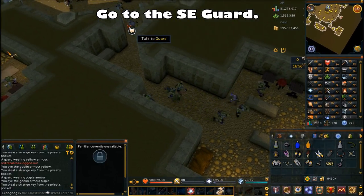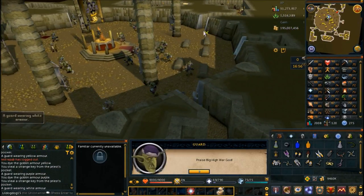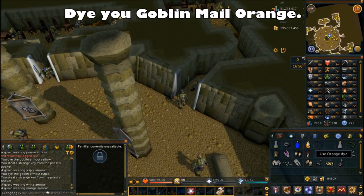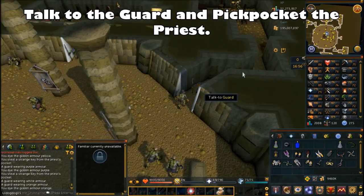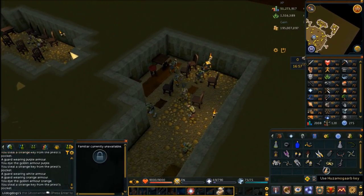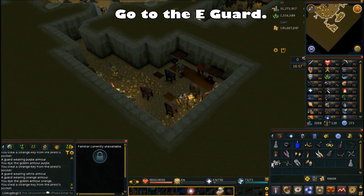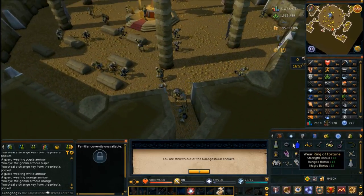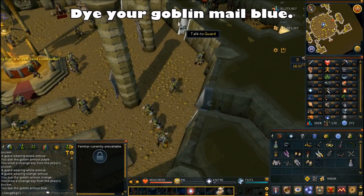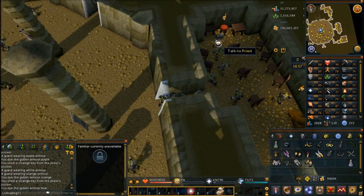Go to the southeastern guard in the temple and dye your goblin mail orange. Put it on, talk to the guard, and pickpocket the priest once again. You can actually just unequip your goblin mail to get kicked out of these quadrants, which is really convenient. Unequip it, use your blue dye on your orange goblin mail, put on the blue goblin mail, and talk to the guard on the eastern side. Go in, pickpocket the priest, and you'll have five of the six keys.